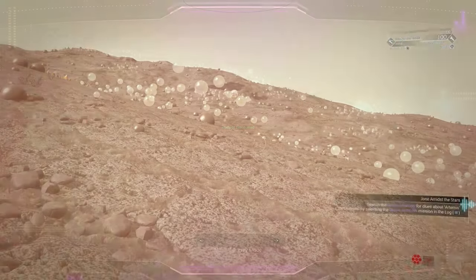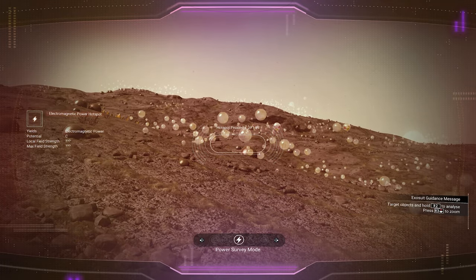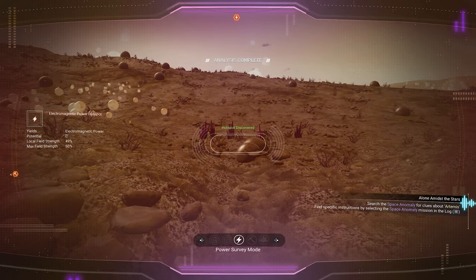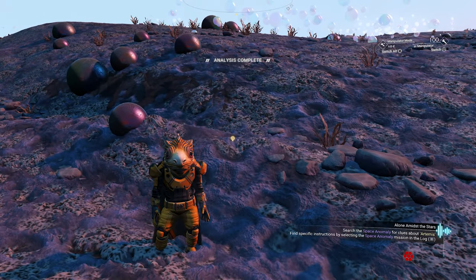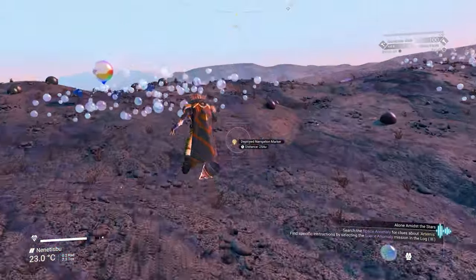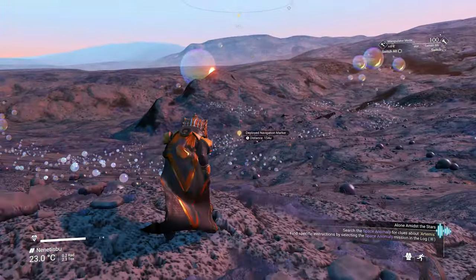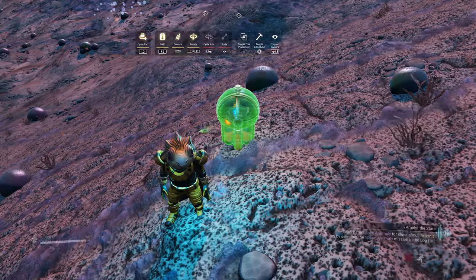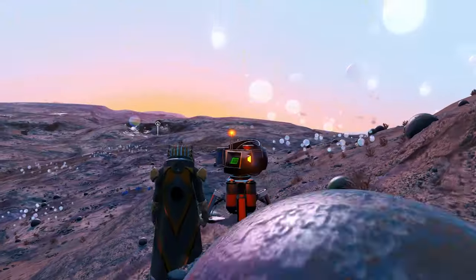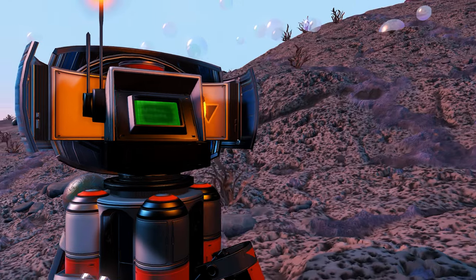The first thing we want to do is mark this terrain. Then we're going to look for an electrical hotspot nearby — there's one about 270U away. We'll move our character to the center between the two hotspots, about 150U into the deposit. Let's build our base computer here, claim it, and give it a name — it's going to be 'Gold Farm'.